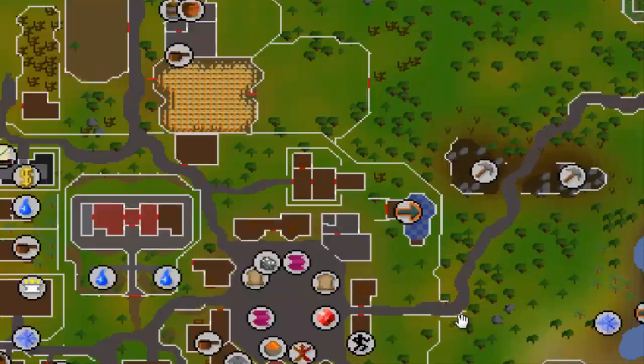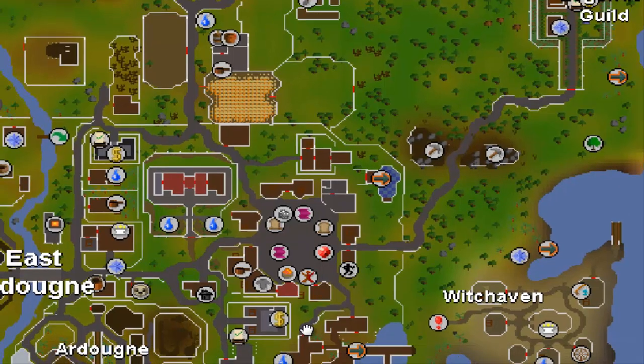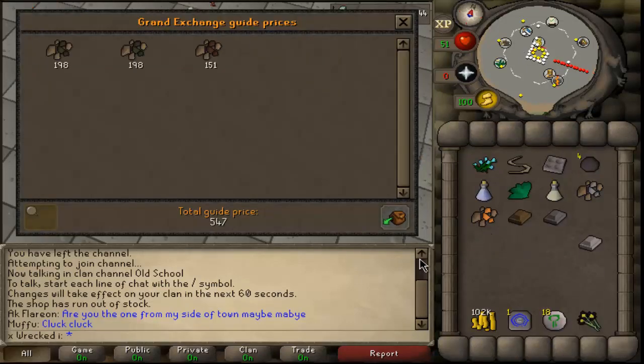Over here near Ardougne, there is coal and iron ore in this area. You mine them both and bank right here. The reason for that is you gain money rather than spending it — if you buy the materials it costs 547gp. Smelt them together to get the steel bar and you get about 100gp profit. I'll put all the math in the description.